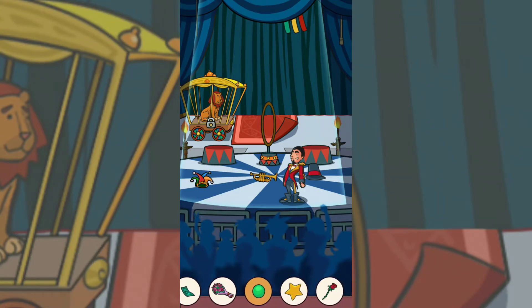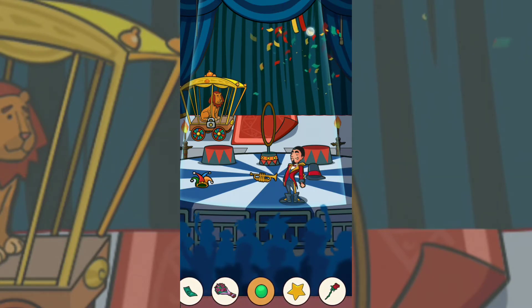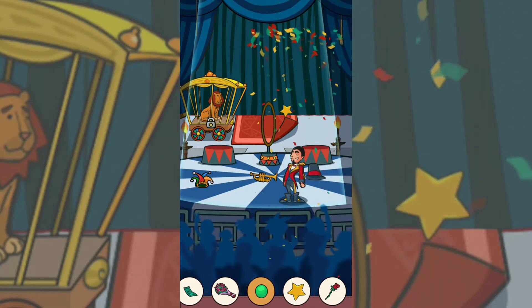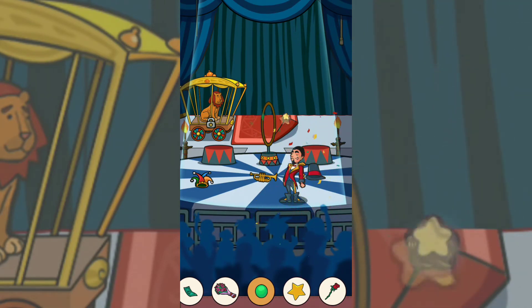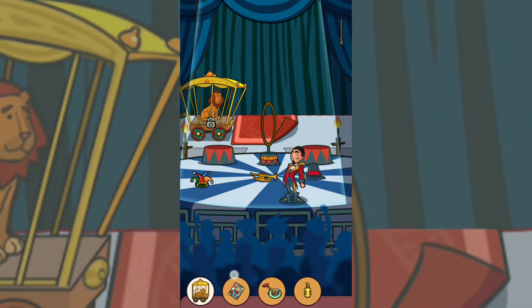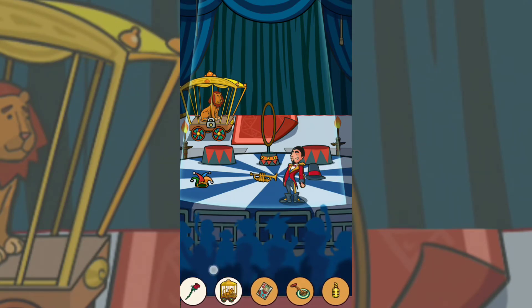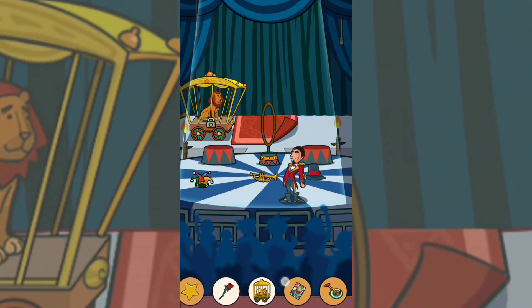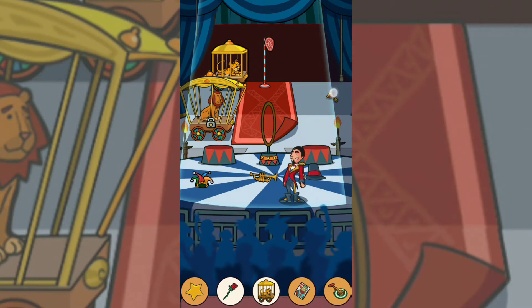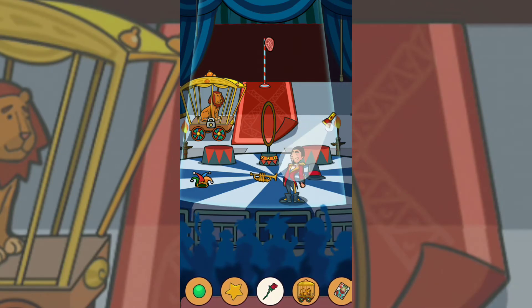For the hidden object, the star: you can slide down here, on here, slide down again, and slide down three times and you can find the star. Next object is a flower — and next object is a lion. For this lion, you can slide down on here and you can find the lion.